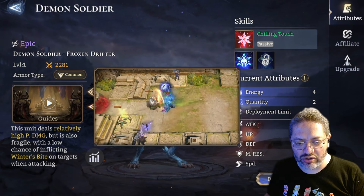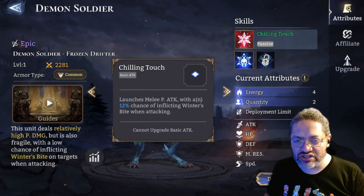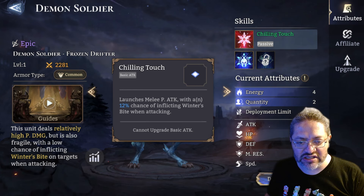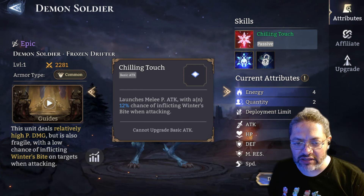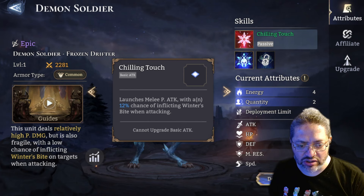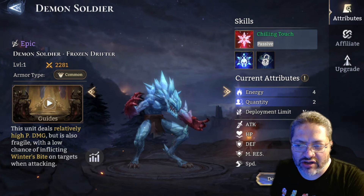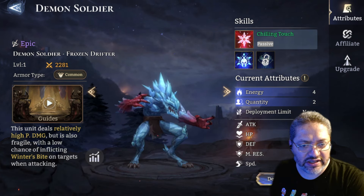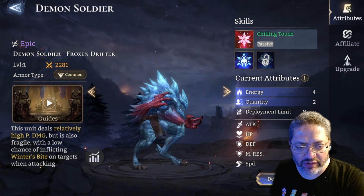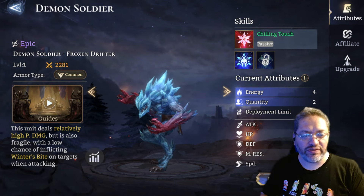He has a chance to inflict Winter's Bite, so it appears he's going to have some type of CC effect. In Chilling Touch it says there's a 12% chance of inflicting Winter's Bite when attacking. His energy is only four and there are two of them you get for the battle. Once we get him we'll test him out and see how effective he is in guild wars and what type of situations we can use him in.